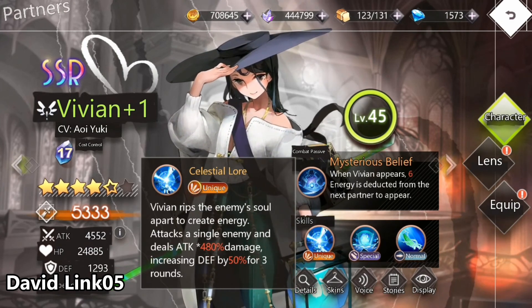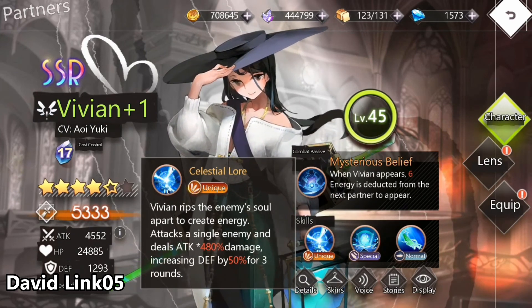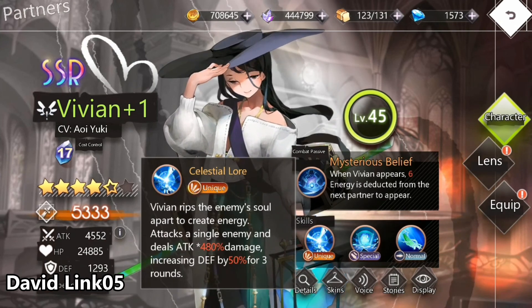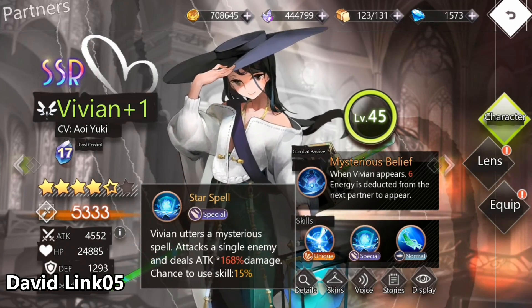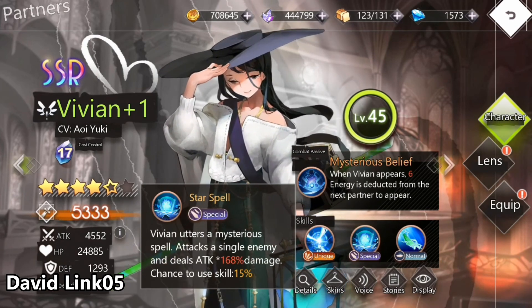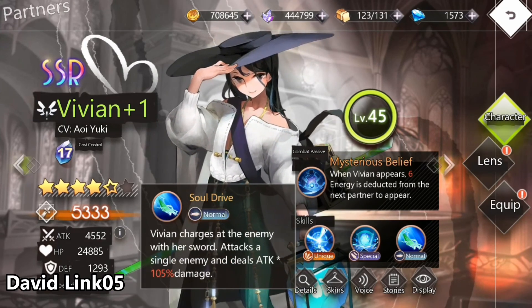When she first attacks a single enemy, she will deal 480% damage and she will increase her own defense by 50% for 3 turns. It's a very cool effect. Her next skill will deal 168% damage and the last skill will deal 105% damage.